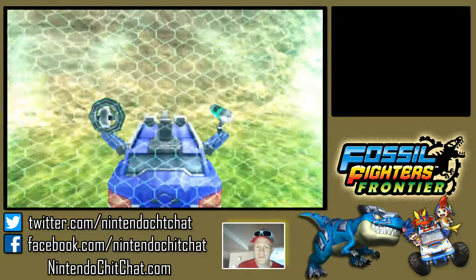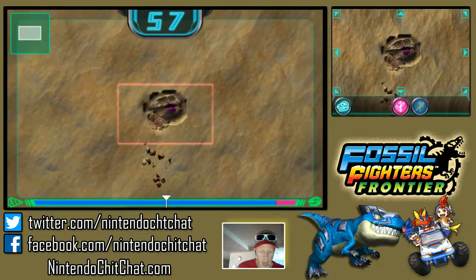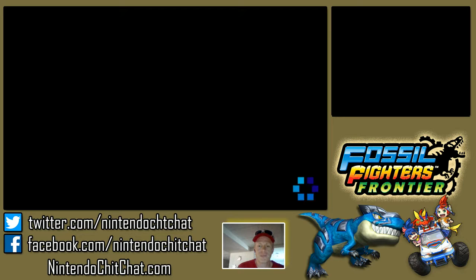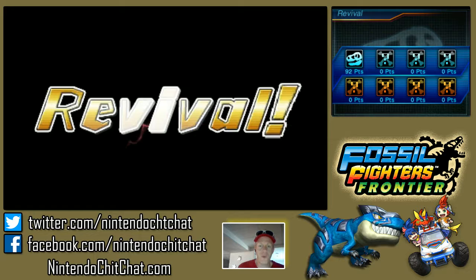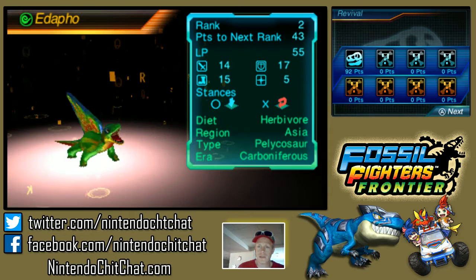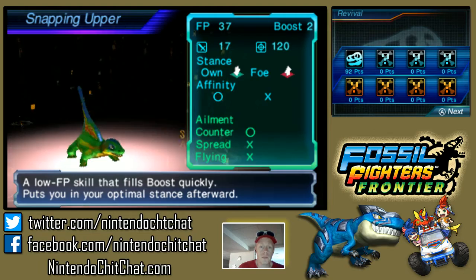Here we go. This looks like a head. Let's see if we can rank up here, although we probably already have this fossil — might be a dupe. Could be a new discovery. It is a new discovery! I know I've been saying dinosaur — vivisaur is what they use here in this game, it's been a while. Revival — oh, cool, look at that guy! Edapo — nice, he's kind of cool. Fills boost quickly — okay, well that's cool.